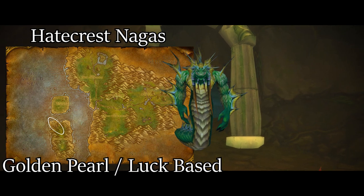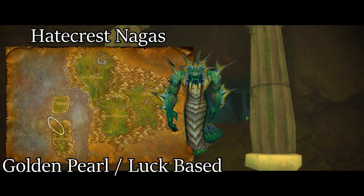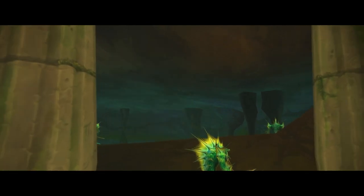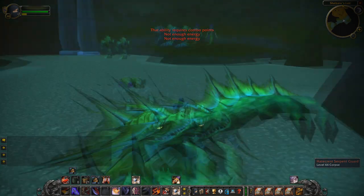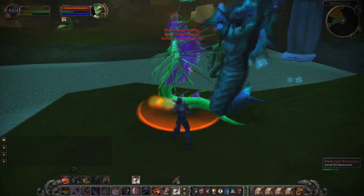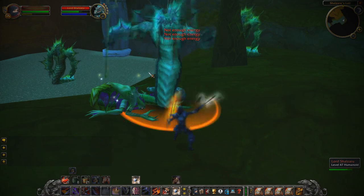The first spot where you can farm Golden Pearls is one I've shown in a previous video: the Hatecrest Nagas just south of Feathermoon Stronghold in Feralas. Just past the beach you can head to a cave which has tons of Hatecrest Nagas with a very quick respawn rate. You can kill piles of these guys and constantly get Big Mouth Clam drops, which will give you mostly junk other than the Golden Pearls — the big focus here, assuming they're selling well on your server.